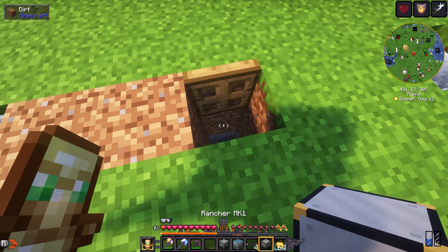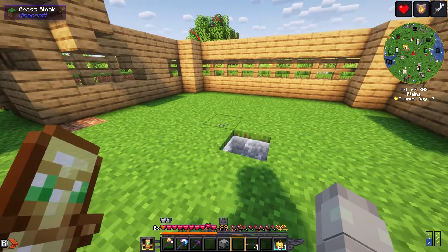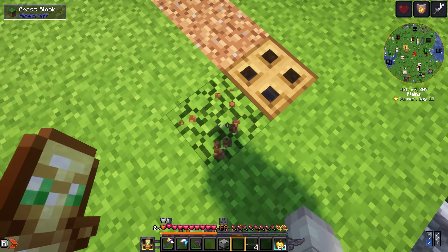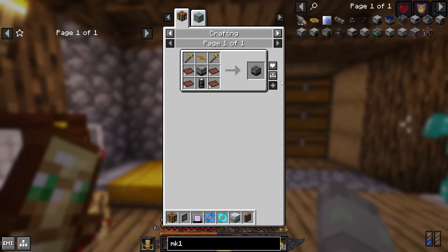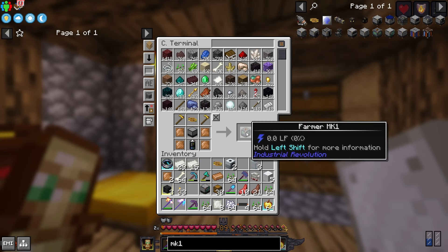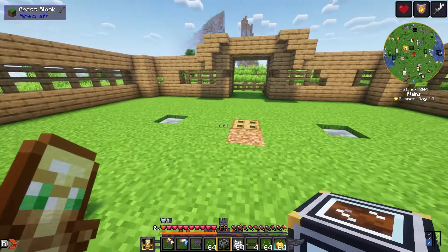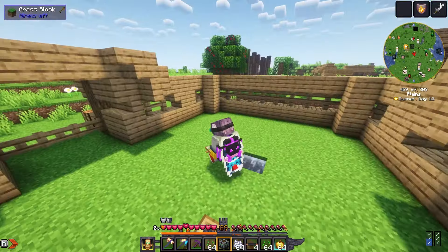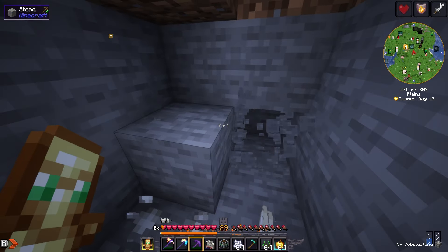Let's place this Rancher Mk1 and the basic solar panel. I wonder if this gets sunlight through a trap door — yeah it does. I'm also gonna need a Farmer Mk1 so I could have as much wheat as possible. Not sure if I want the wheat in the same place as the sheep or make a separate thing, but for now let me just set up everything.